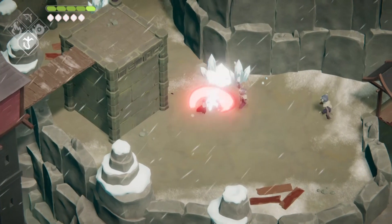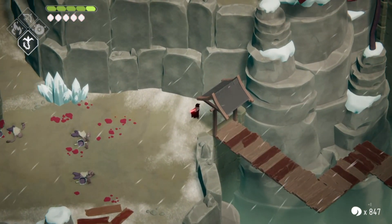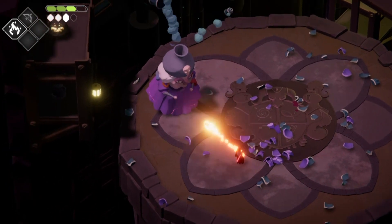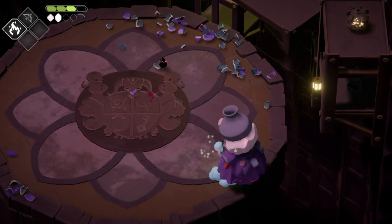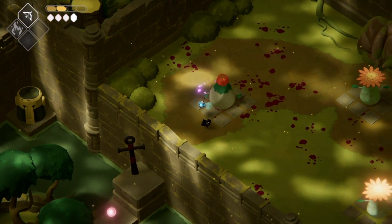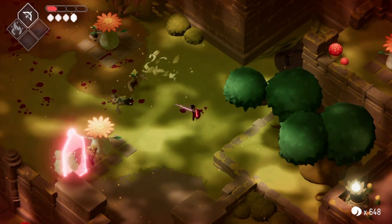Most enemies have attack patterns that are easy to distinguish, helping you stay alive. They don't have life meters, but interestingly, enemies will show actual cracks in their body to denote how damaged they are. I like this mechanic — it's pretty unique. For regular enemies it's a cool touch, but it's very helpful during boss battles. What I also like is that you are essentially shattering their body to take the soul jail inside. It's a pretty sweet system.